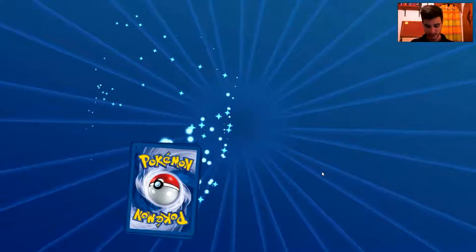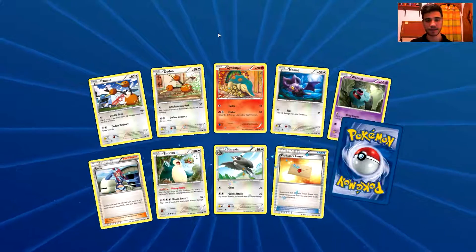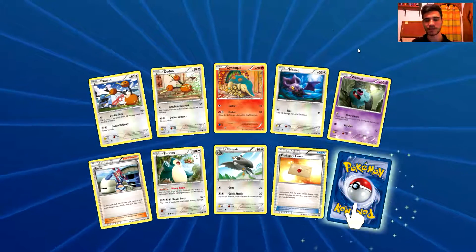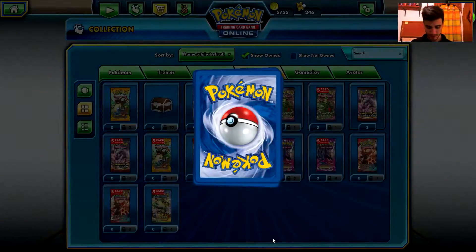Let's open another one — two more packs to go, so let's hope for the best. We have a Doduo, another Doduo, a Cyndaquil, a Noibat, a Woobat, a Skyla, a Snorlax, a Staravia, a Professor's Letter. And the rare is a Noibat, another non-holo rare card.